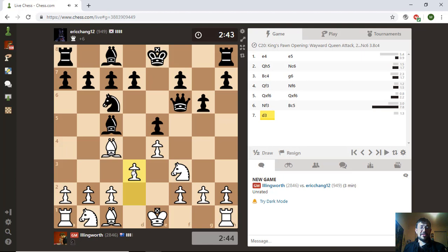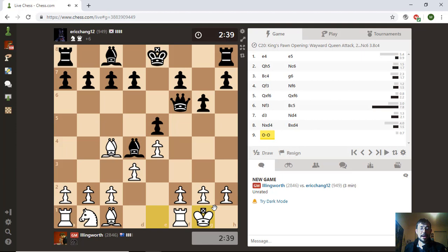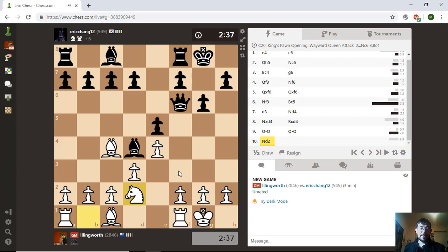When you're down material, the best approach in general is just to make it as hard as possible for them to attack you. My opponent's doing the right thing here, exchanging off some pieces and basically making his extra Queen more valuable.